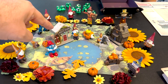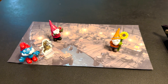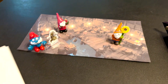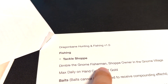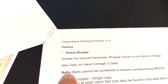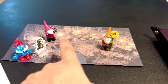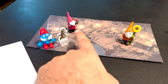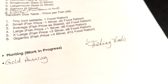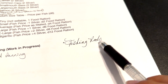Next scene — we're going into the fishing shack to see if we can buy some stuff. Now we are in the tackle shop, basically — the fish shack. The owner is called Dimble, the gnome fisherman shop owner in the gnome village. He has a max daily on-hand coinage of two gold. One side buys fish and the other sells bait and fishing rods. Fishing rods — more expensive ones maybe give you a boon.